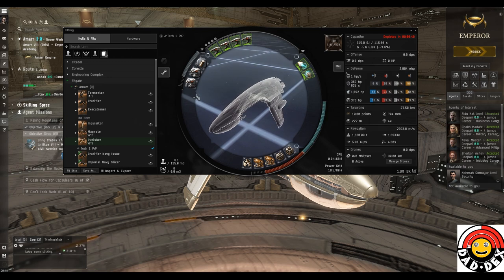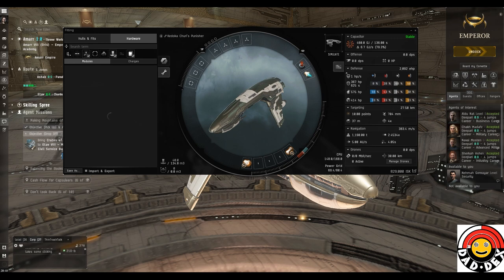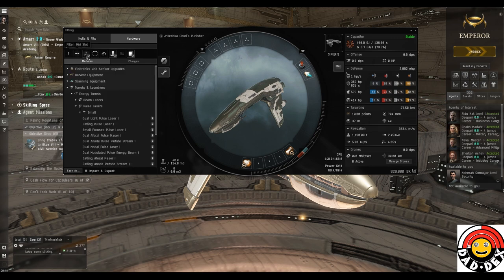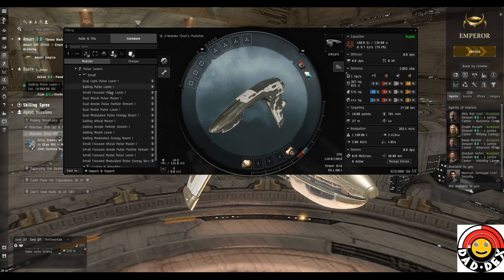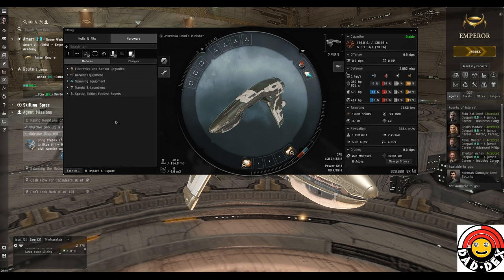Community fits are there from day one to have a look at - they're not there for all ships or all applications but give a general idea. The buttons along the top are: low slots, medium slots, high slots, rigs, drones. The next button switches on/off fits just for your current ship - the Punisher in this case. The last button on the right filters ships and fits you can fly with your current skills. Modules you can currently fit show down in this section.